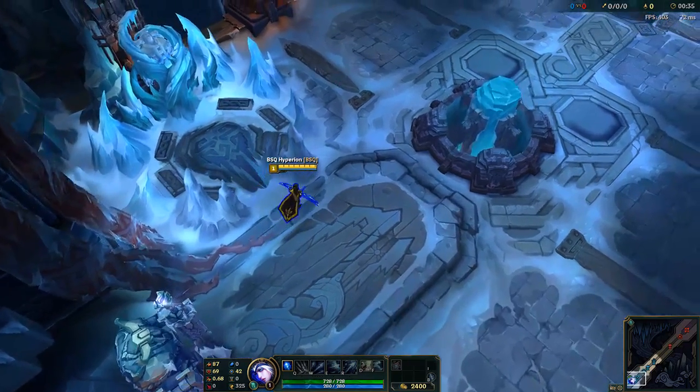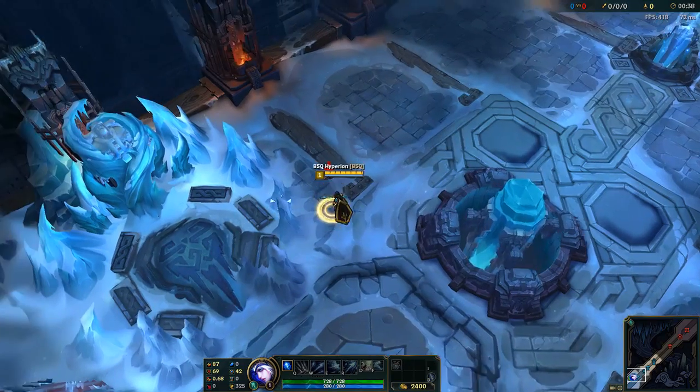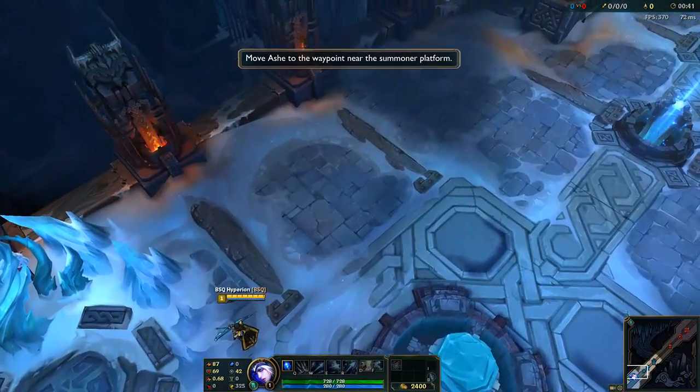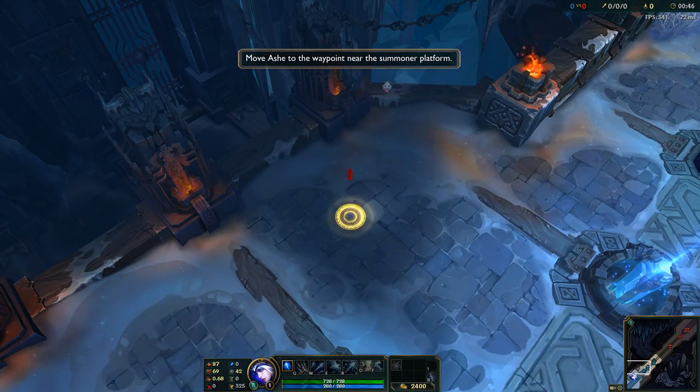You can move your champion by right-clicking a destination. The second waypoint is in an area clouded by the Fog of War. The Fog of War represents areas of the map into which neither you nor your allies can see.